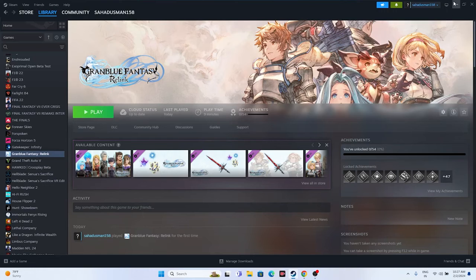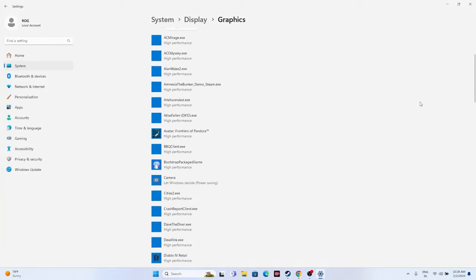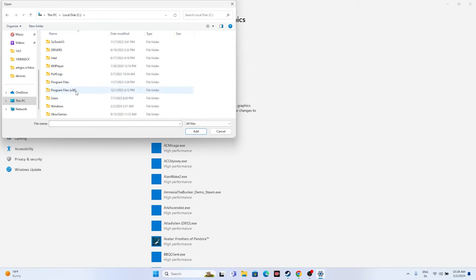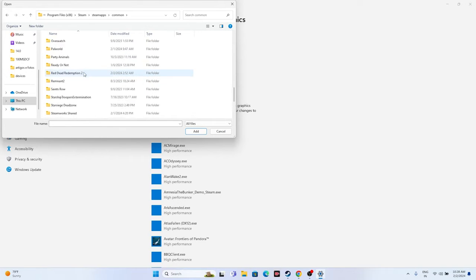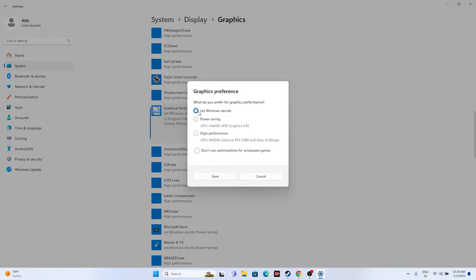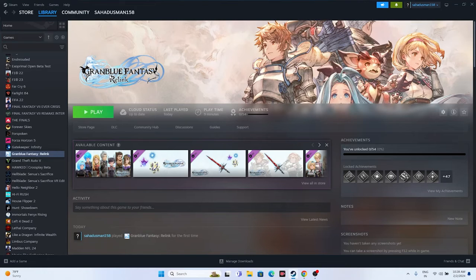Run the game on your dedicated graphics card. Search for 'Graphics settings,' click Browse, navigate to the Granblue Fantasy Relink installation folder and add the executable. Then click Options on the game entry, change 'Let Windows decide' to 'High performance,' and click Save. Close everything and try launching the game.